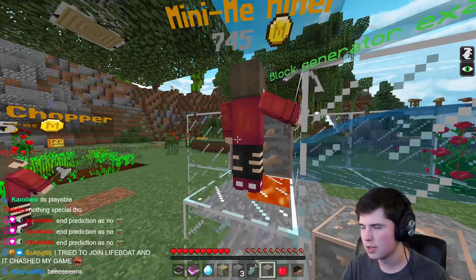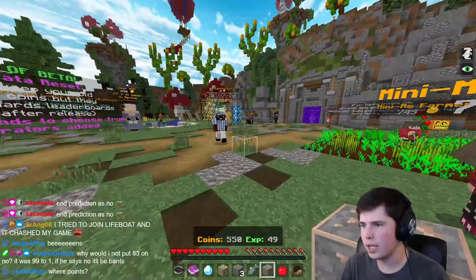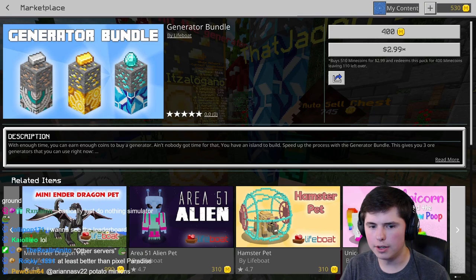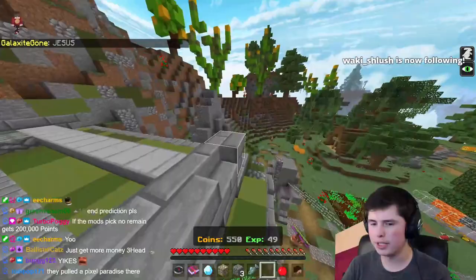You can buy a bunch of minions - holy. Ore generator. Farmer. Ore generator bundle. This is actually pay-to-win, right? This generates ores for you to mine - am I wrong in saying that? It's actually pulling a Pixel Paradise.